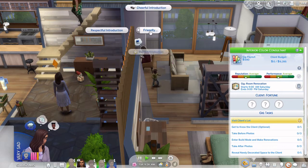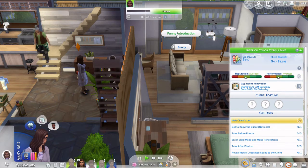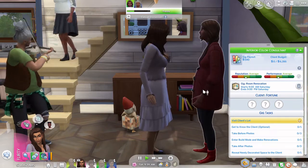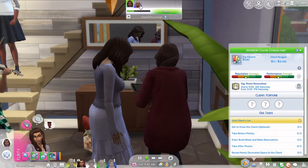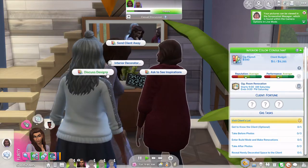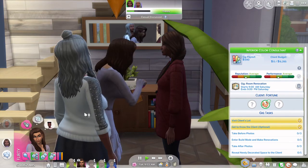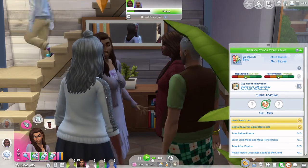She is currently on level one of the interior designer career, so she's an interior color consultant. As part of her job, she has to go to the lot — this gig happens to be a room renovation in her childhood home. She currently lives in an apartment in San Mishuno. She has different interactions she can choose as interior decorator to get a feel for what the client wants. This is her sister-in-law, Kaiko, in the red jacket, and Kaiko has told her that she likes fitness. That is a great start.